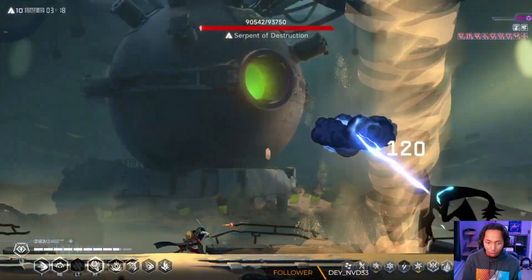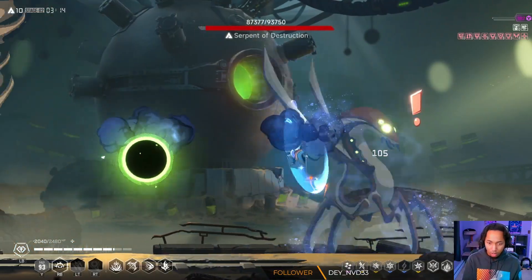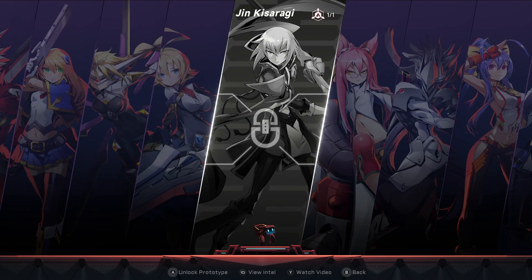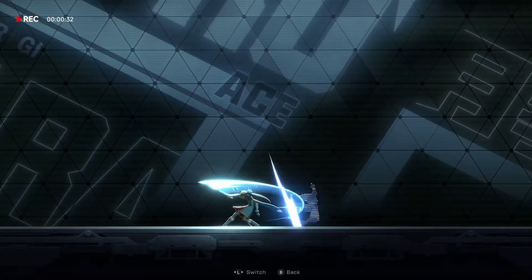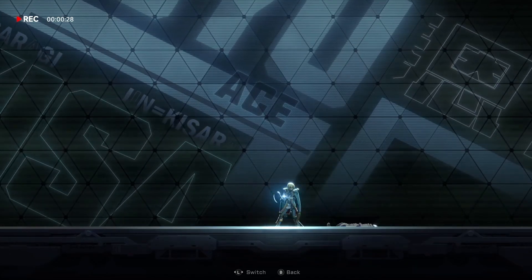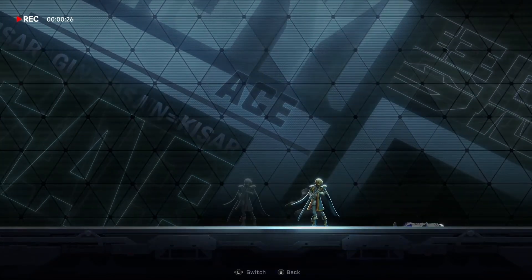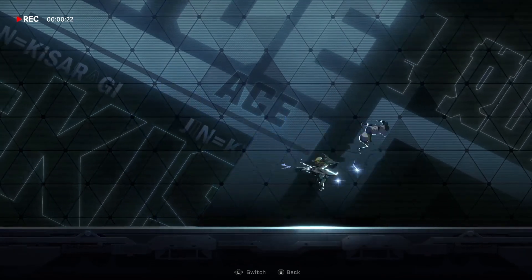BlazBlue Entropy Effect is all about trying to make the best looking fighting game character in a roguelike possible. So this is day one — Jin Kisaragi. I did not even press a button and it's already showing us hotness. Hey, he has ice. Lady, I have no idea what you're saying.